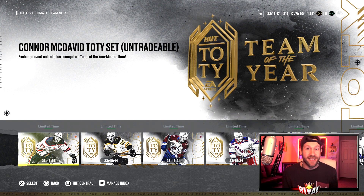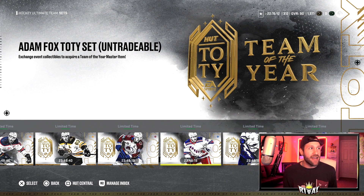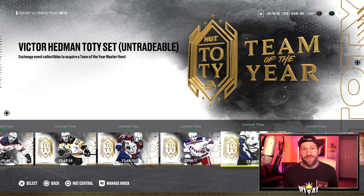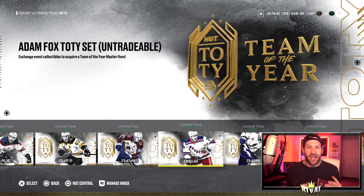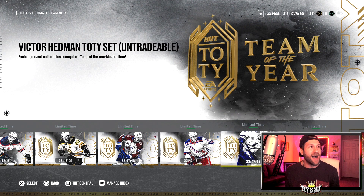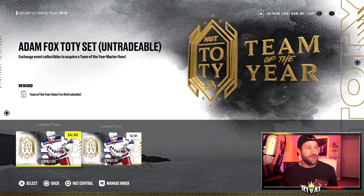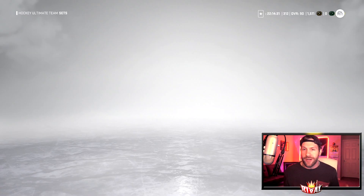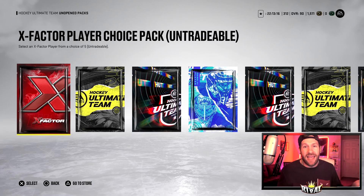I did a poll on the channel this past week asking whether I should build Connor McDavid or Adam Fox and Victor Hedman. We got one and a half thousand votes and it was directly split 50/50. I went ahead and read comments, talked to you guys on live streams, and chose to do Adam Fox and Victor Hedman. Adam Fox is not built yet but we're only 24 collectibles away — we'll get him before the deadline.